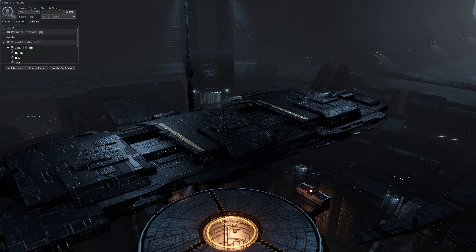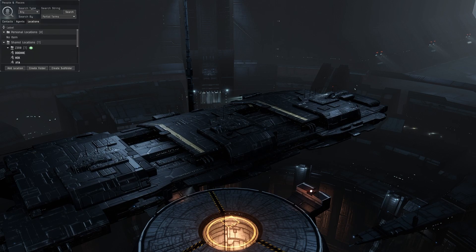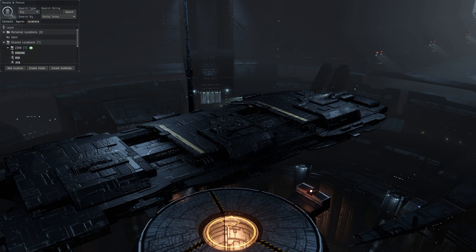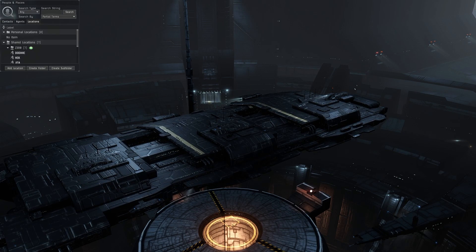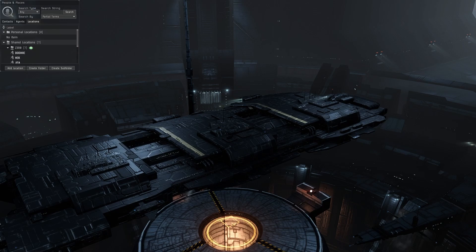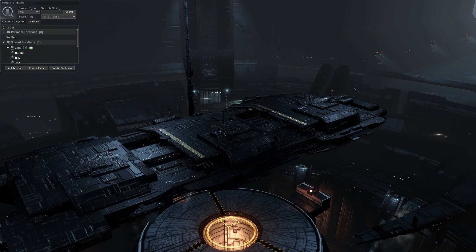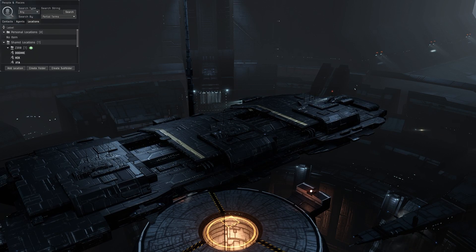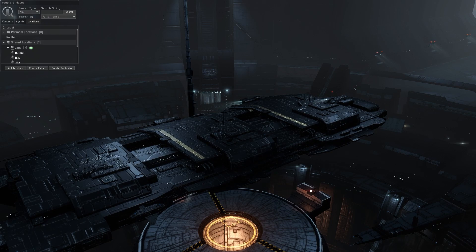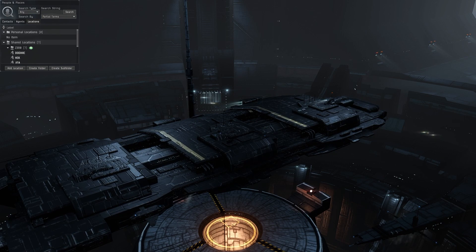Mechanically, if you warp zero or just jump to a gate, you're going to come anywhere between 1,300 meters to over 2,000 meters from the gate before the system lets you jump. Anything big like a jump freighter — as you approach the gate you slow down considerably. So if they're already on the gate, they'll move into position where you're going to stop, then bump you out of jump range.